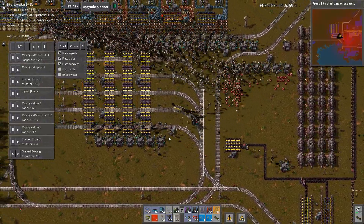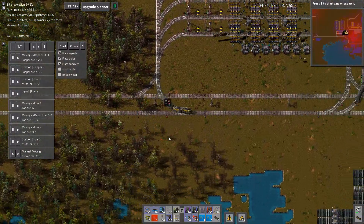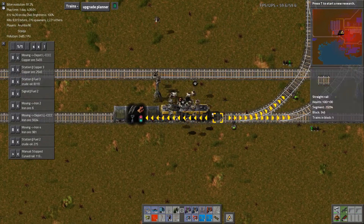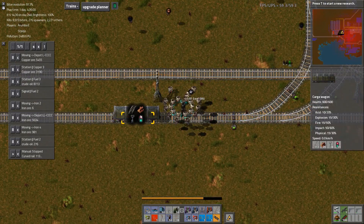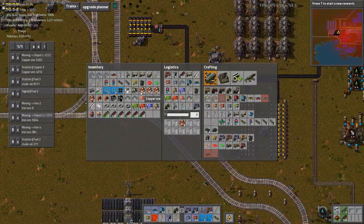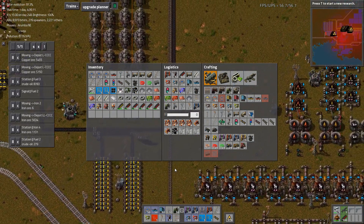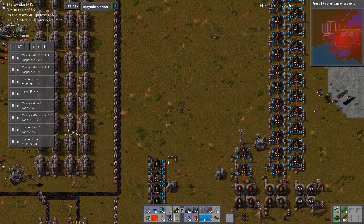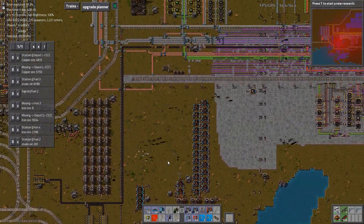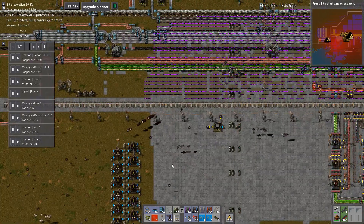If you get that oil thing hooked up I think we'll be all right on oil for a little while. I'm gonna go add some more storage tanks to it just in case. I'd like to get it running nonstop. I'm gonna hook up some more speed modules. I don't think we need the efficiency modules so much, we've been doing fine on power. I do think it'd be nice to get some more speed modules in the oil pumps.